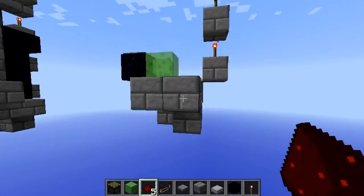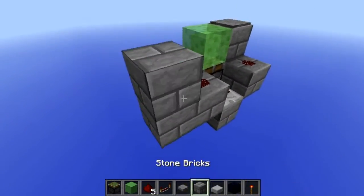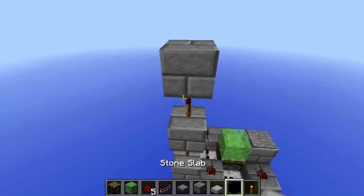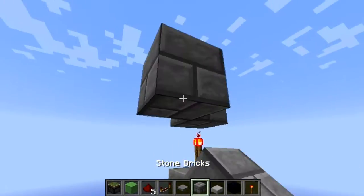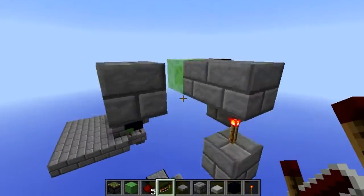Put this repeater on the second tick. Now you want to put redstone on this block, and then you just make a tower like this going up. Then extend it sideways. Here is where you put another repeater, also on the second tick.